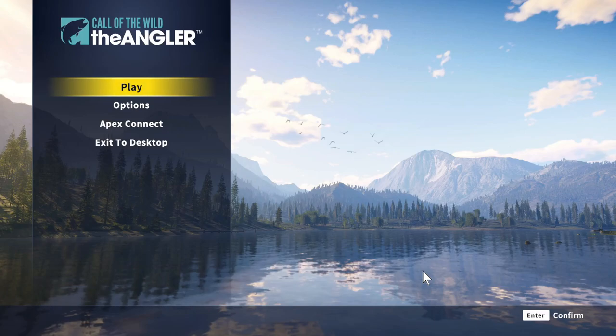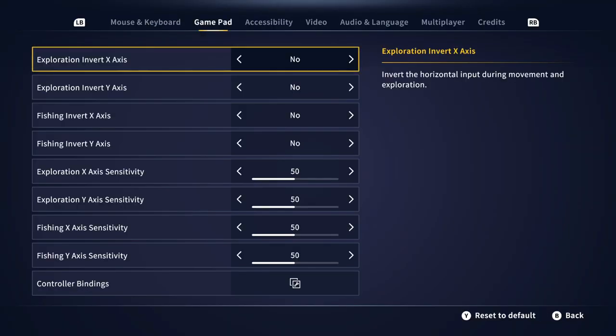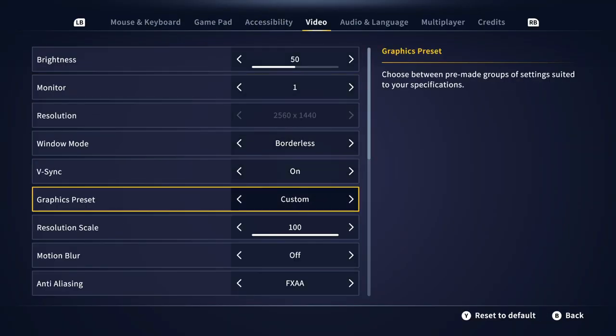Hey guys, this is DT Gaming. So I was looking on the Steam discussions and one of the people mentioned that if you turn off a certain option, you can change the water quality and stuff.